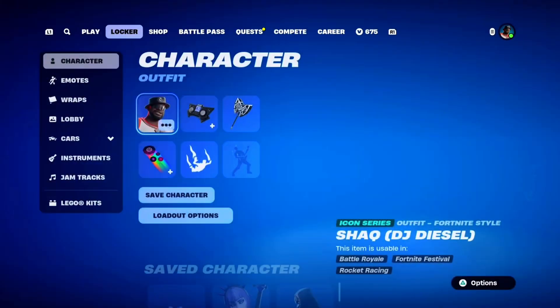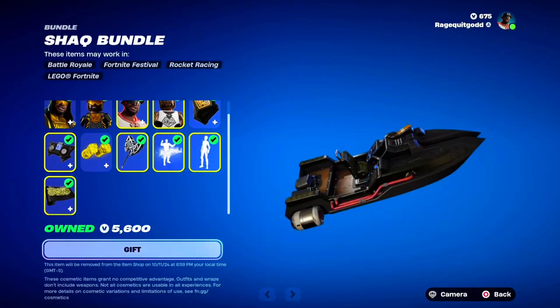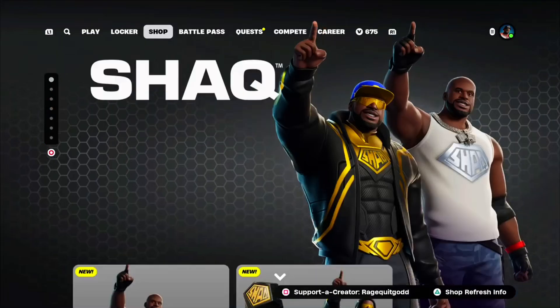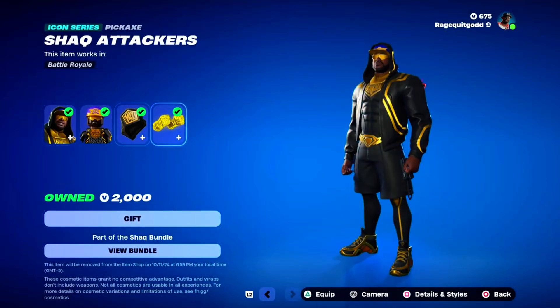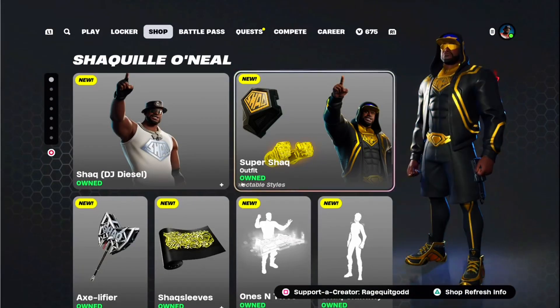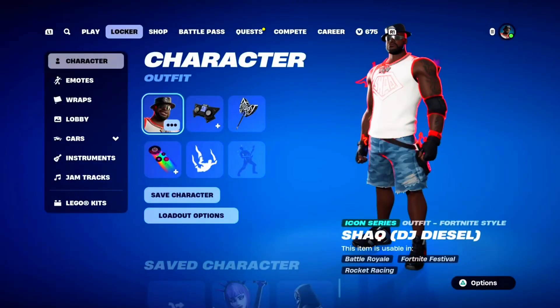This entire bundle — you can get all of this for 3,400 V-Bucks. Expensive, but you can buy some of this stuff separately. The Shaq Attackers pickaxes, though, you have to buy the Super Shaq skin to be able to get them. But yeah, it is very expensive.